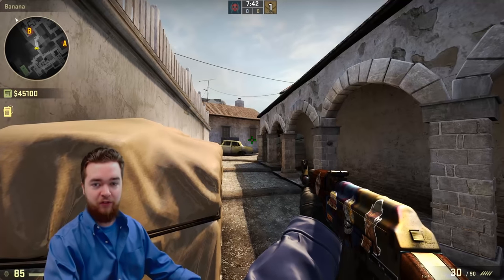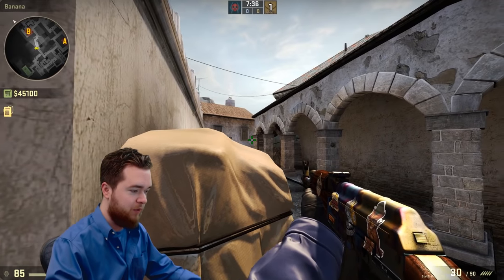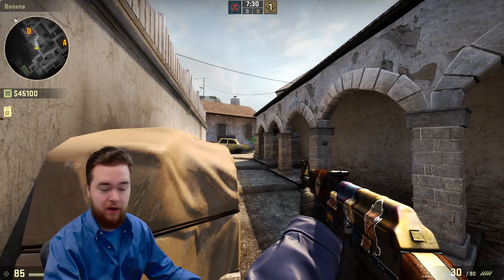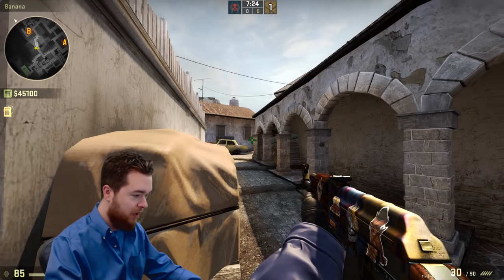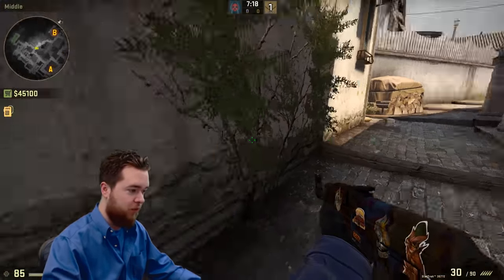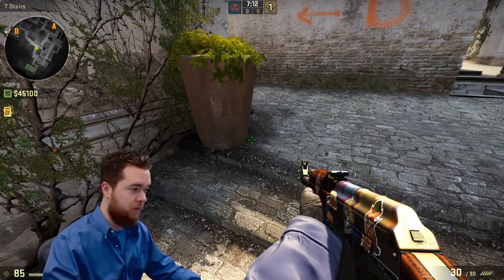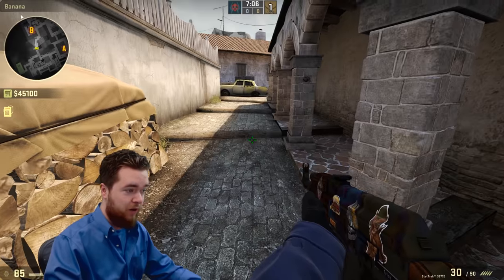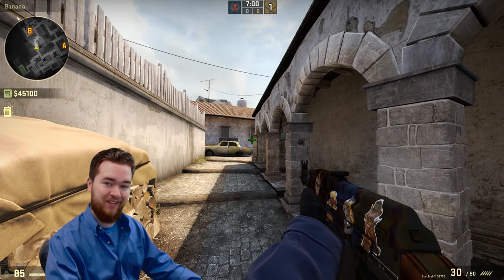A very common mistake from newer players is having your crosshair at the ground. Let's say I'm just playing banana passively, holding the angle while my team works A. Most players I see as they're walking around the map keep their crosshair close to the ground — I think it's a Call of Duty habit. They move around the corner like that and they don't even look. If a player decides to peek right around this corner at that point, I have to move my crosshair all the way up, which takes a long time.